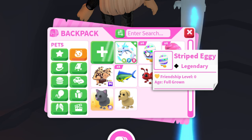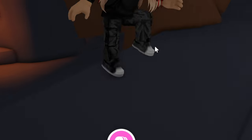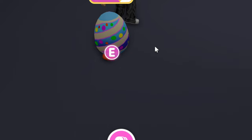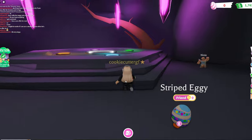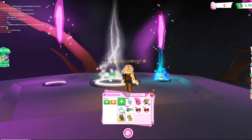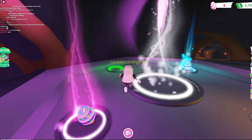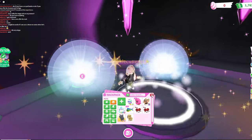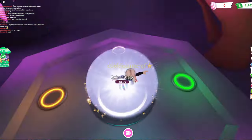This is a striped eggy, one of the brand new legendary pets that have a 5% odds of going and getting opened out of the box. We're about to go and make one of the world's first neon striped eggy's inside of Adopt Me to find out what it actually looks like. Then we're going to go and try and trade it in a later video, but this pet is definitely difficult to get your hands on. These are full grown, and we'll also be making a neon candy floss chick. The world's first neon striped eggy coming right up.